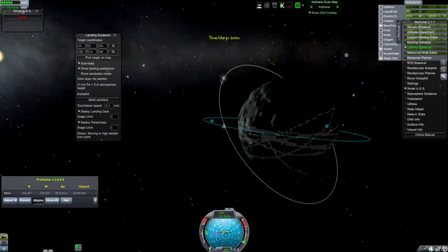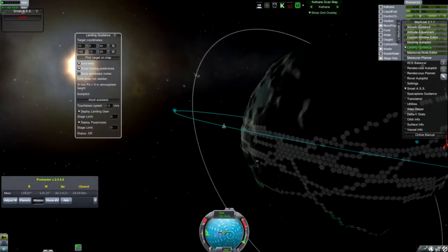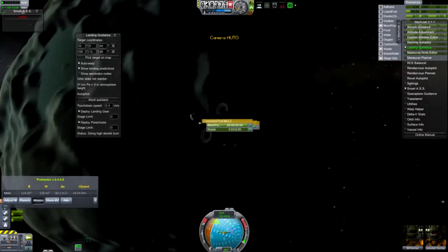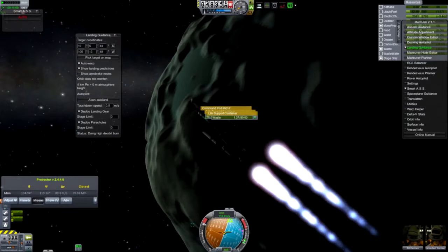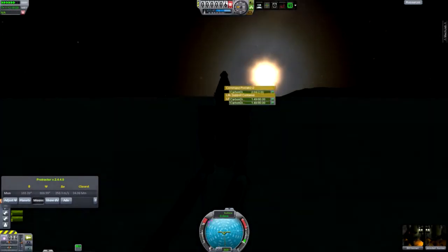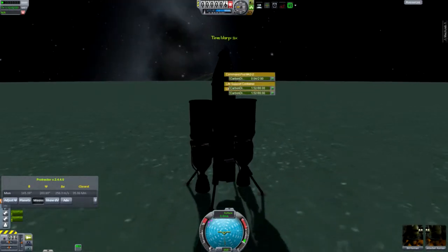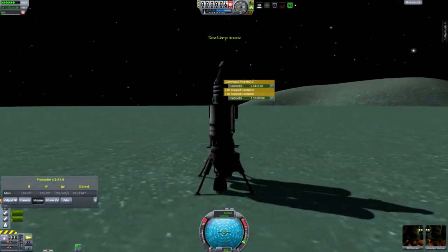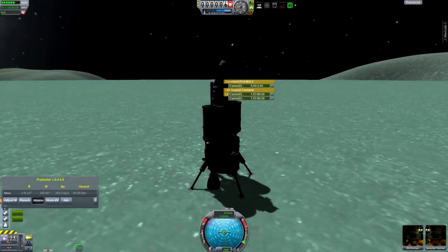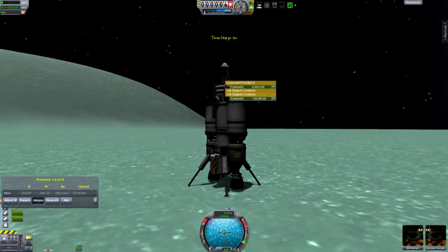Abort, abort, abort! F5 quick save. Land at target — let's see if old MechJeb can do this. It's pointing the wrong way. Never mind, wait until the sun is over this side actually. Like so. There you go. Perfect. Right, what we are going to do — deploy the drill. Status: deploy. Look at this!